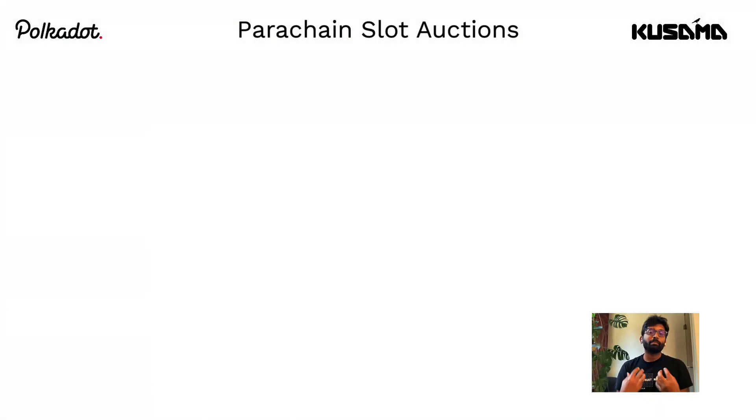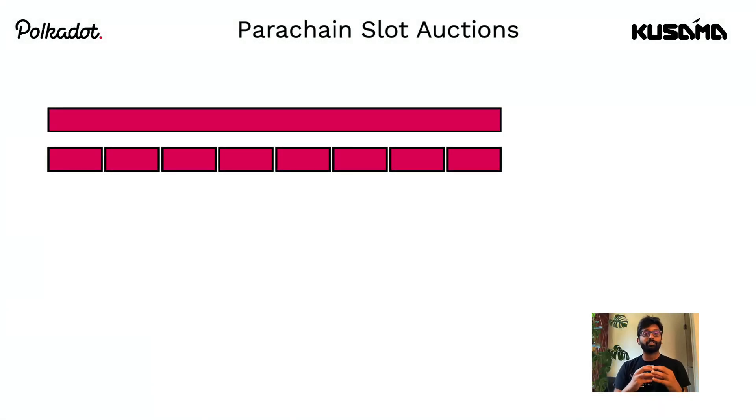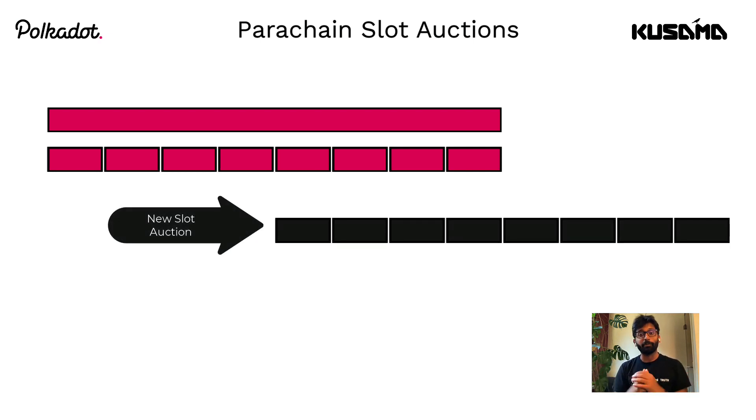Do not be surprised if you see a parachain team that already acquired a slot for the maximum duration participating in an auction halfway through. Why would they do that? This parachain team may want to ensure continuity of their service and may not want to take any chances by waiting till the last lease period. They can choose to jump in halfway through and bid for just the last four lease periods.